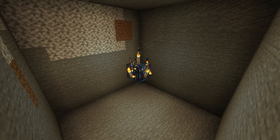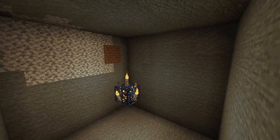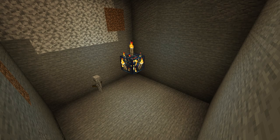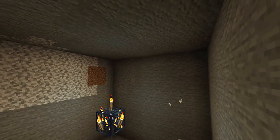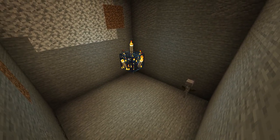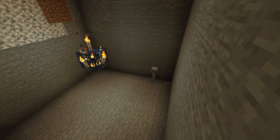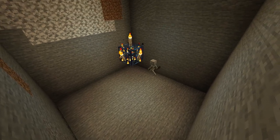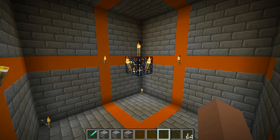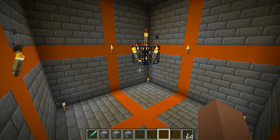Okay, I've gone ahead and dug out a 9x9 room. Now you can go ahead and decorate the walls if you want with whatever block you want, or you can leave it stock like this. I'm going to go ahead and decorate mine with stone brick. As you can see, skeletons are spawning, so you may want to put a couple of torches on the bottom of the floor. I have chosen to decorate my room with stone brick and orange concrete.